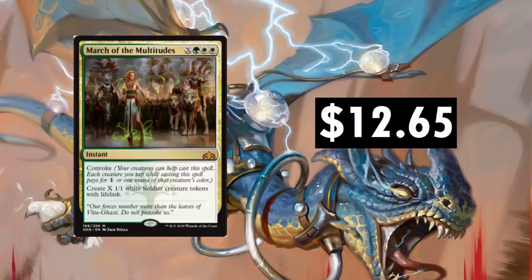March of the Multitudes, $12.65. This card has jumped up and down a bit. Convoke — create X 1/1 white Soldier creature tokens with Lifelink. I think this is going to drop in price. There are other cards in the current standard I would rather have over March of the Multitudes — that five-drop 1/4 that gives your creatures +1/+1 and generates tokens, I like that card better in a token deck. But if you have a ridiculous amount of mana, March of the Multitudes is not a bad way to go, and you can Convoke creatures to make it even more ridiculous.